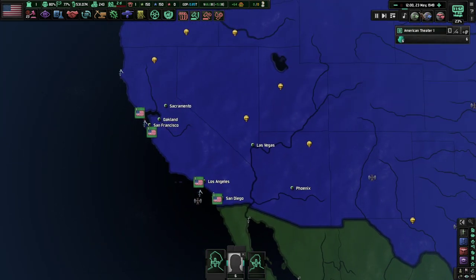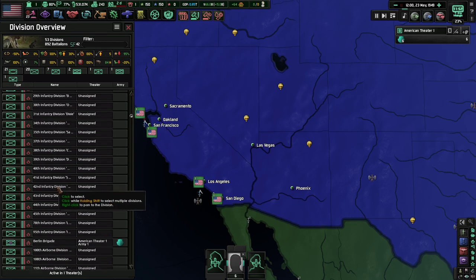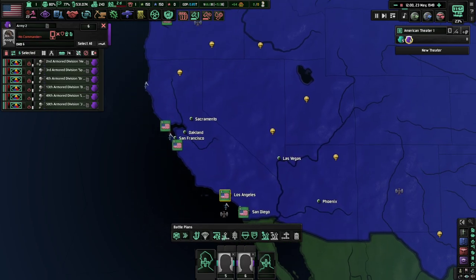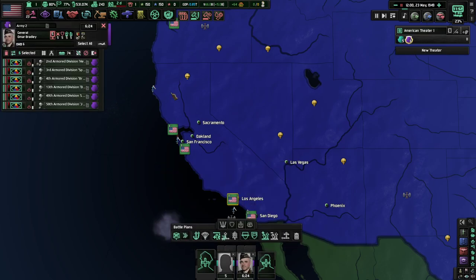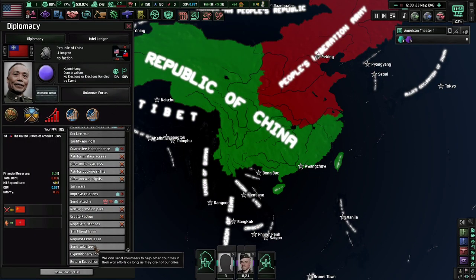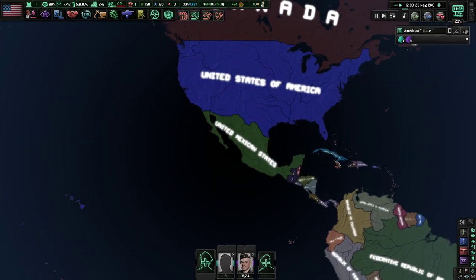What do we want to send? I'm assuming we probably want to send our Armor Divisions, because they probably don't have as many tanks — not infantry. 1, 2, 3, 4, 5, 6 — this is your Armor Division. Sign you under a new army. Whoever has the highest attack value — Omar Bradley, congratulations. That's actually 6th Armored Cavalry. Congratulations, you're all being sent to China. Send you guys and the Air Volunteers.